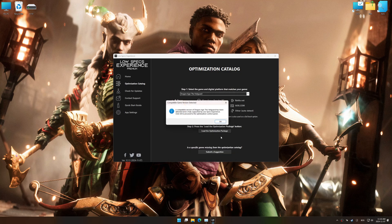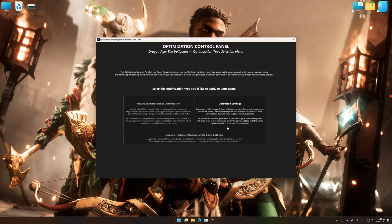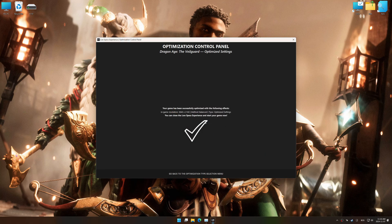Now press OK, and the optimization control panel will load. Once the optimization control panel has loaded, select the desired optimization presets and the in-game resolution. The optimization control panel in Low Specs Experience offers many optimization presets, so it is best to experiment by testing them and see what works best for you and your system. To apply the optimization, press the execute optimization button and then start your game.